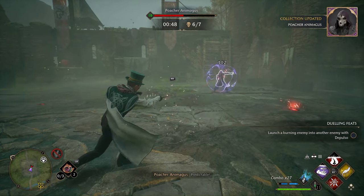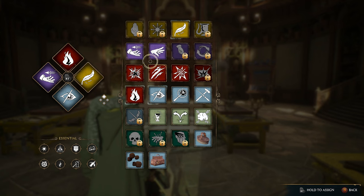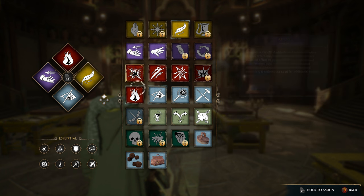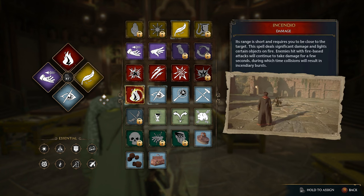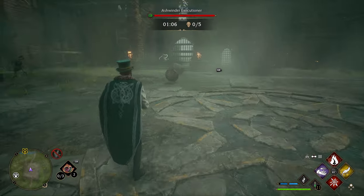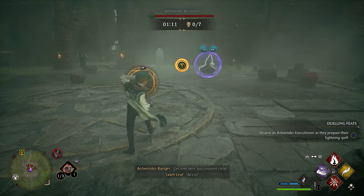When it comes to actual combat, the most important thing is to make sure you have three different spell types on your spell sheet. These three types are control, which is yellow; damage, which is red; and force, which is purple. By having one of each of these three spell types, it gives you the ability to break enemy shields.